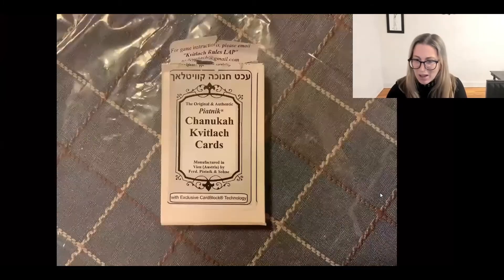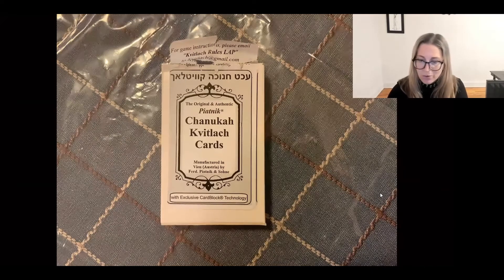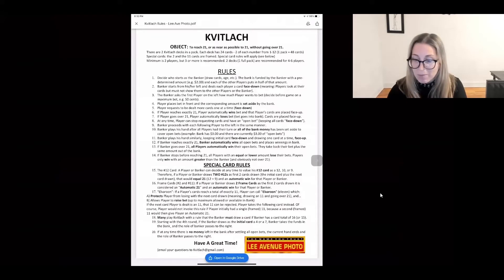It also had a little sticker on top that said for game instructions, please email. So of course, I sent them an email saying, 'Hi, please send me the Kvitlach instructions.' And to my absolute surprise, I get back an email from the seller — the toy store, Lee Avenue photo — instead of getting the instructions from the manufacturer. It feels almost like I'm entering the underground world of the Kvitlach secret society, where if you email, they will let you know how to play the game.